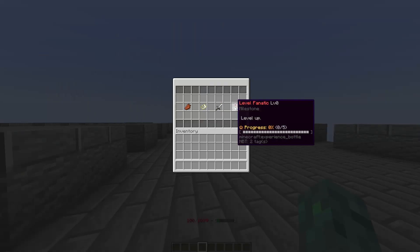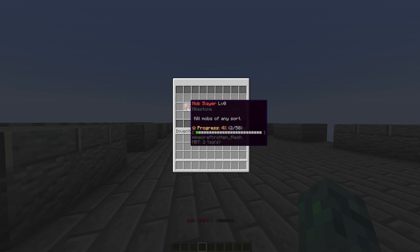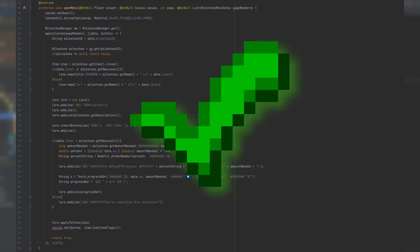Back to milestones — the menu for milestones was, how do I say it, interesting to make. It wasn't nearly as hard as it could have been, as I already had a menu system set up from episode 1, but I don't think I could recreate this ever again. But it's done, so it doesn't matter.